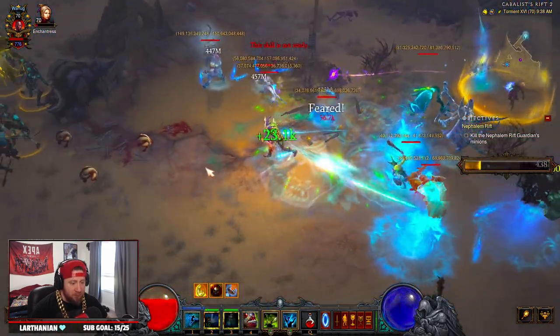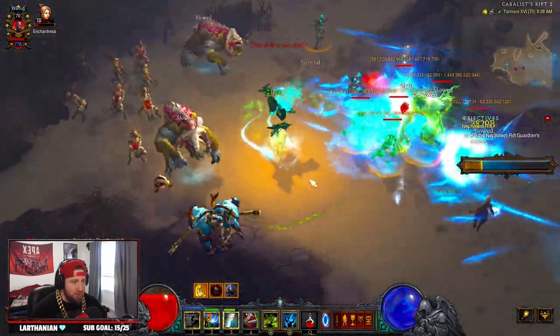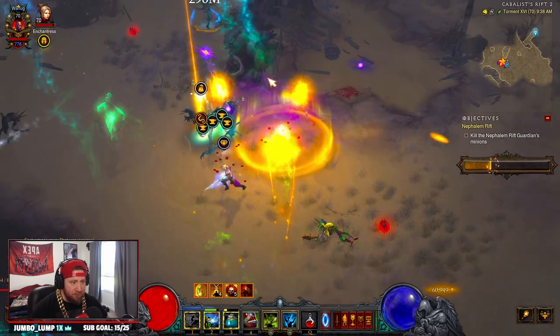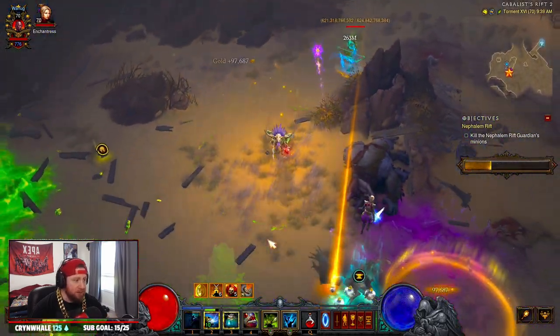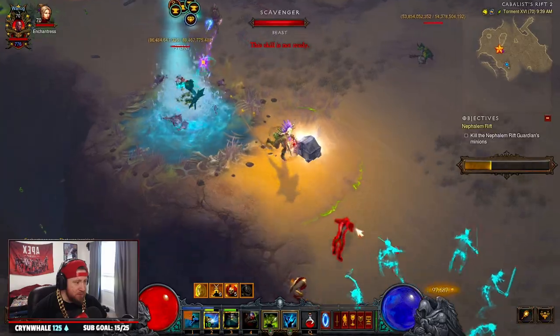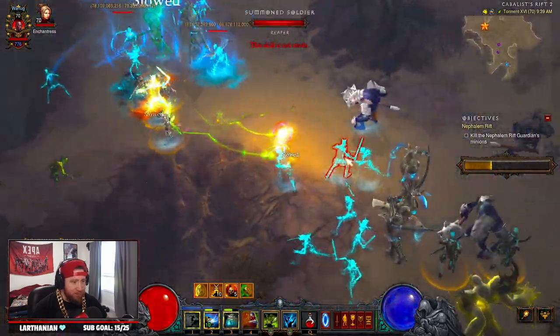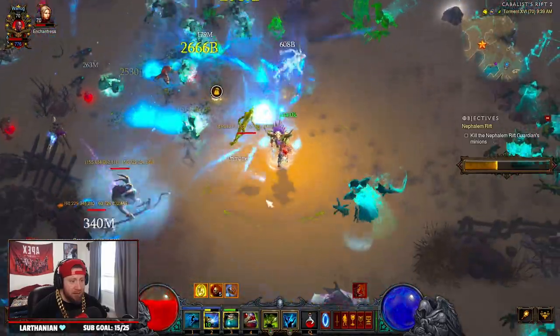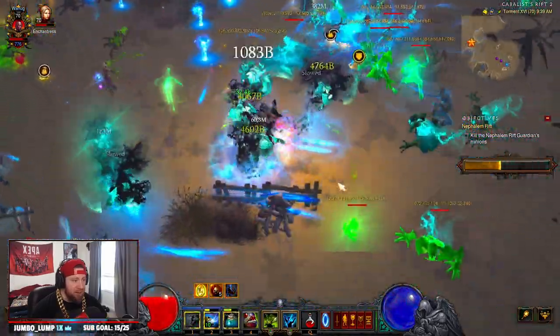Piranhas is really good for grouping up a bunch of enemies. Look at the haunting — look at all of it, it's the Halloween monster mash! I do wish I could Spirit Walk for a lot longer. Look at it — isn't this so cool?